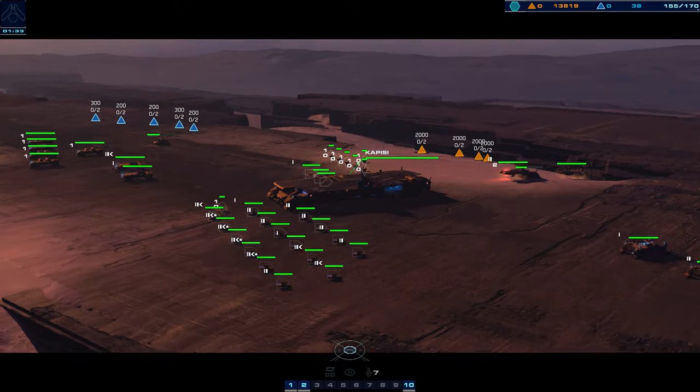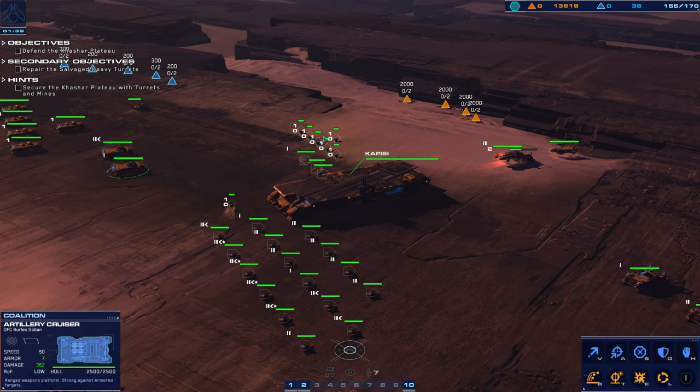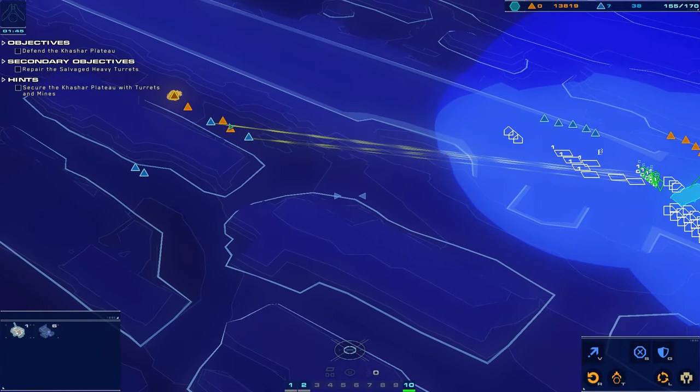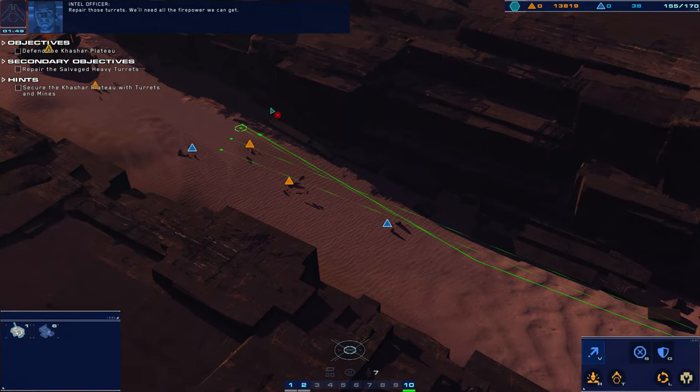Hey everybody, welcome back to Homeworld. Battlecruiser ready. We've had salvage teams reclaim the wreckage of several Gaussian heavy turrets. The turrets have been positioned at defensive locations on the plateau, but their armor is damaged. Prepare those turrets — we'll need all the firepower we can get.